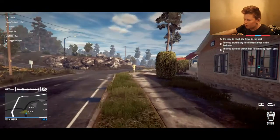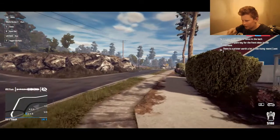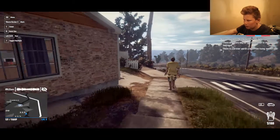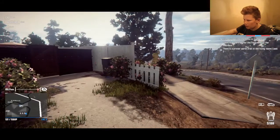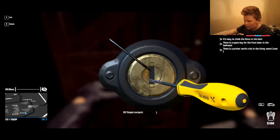So how I'm gonna get in is through that fence, but there's a person walking right here. You can see my mini-map in the bottom left — it shows people's views and what they can see. It looks like after this guy goes up I can start lock-picking.